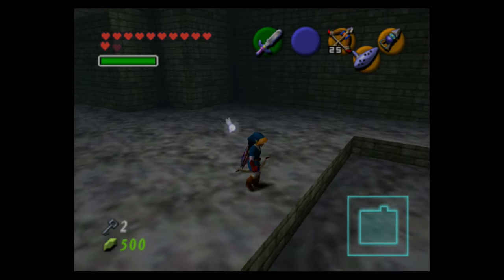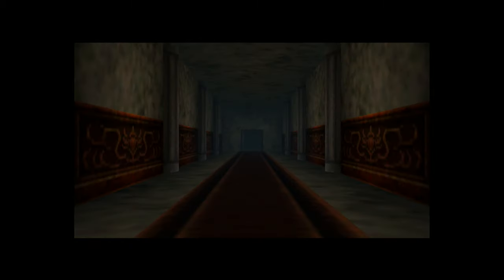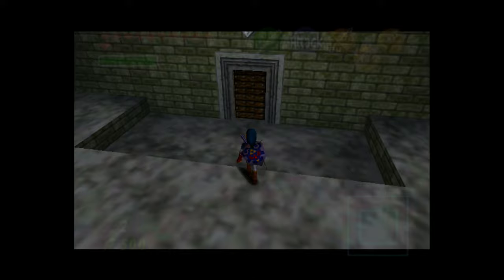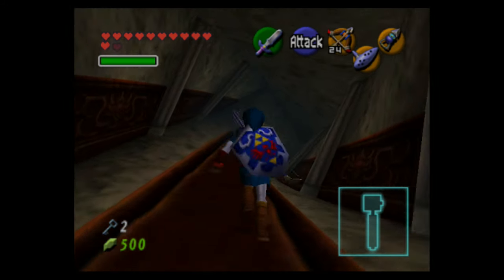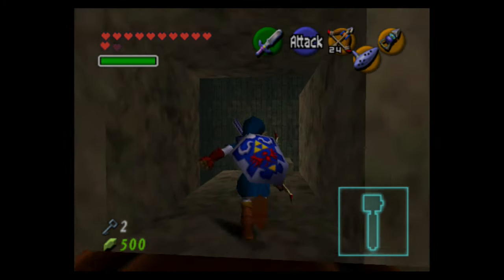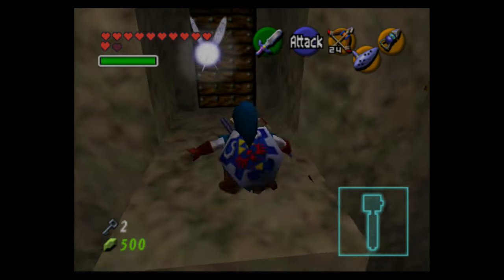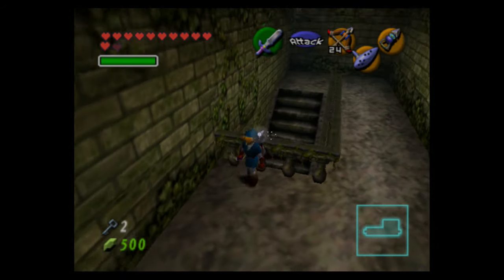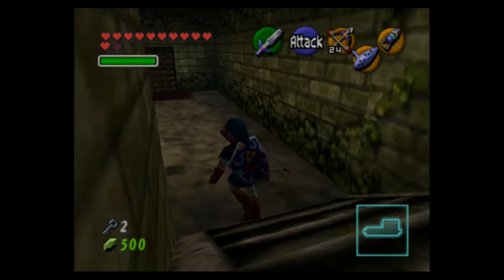The two indentations in the wall both had doors blocked by different things — one had an eye switch where you shoot it to make the gate go up, and the other had a door blocked by a time block. The dungeon is pretty symmetrical, but it requires you to go back to one side after getting the dungeon item.